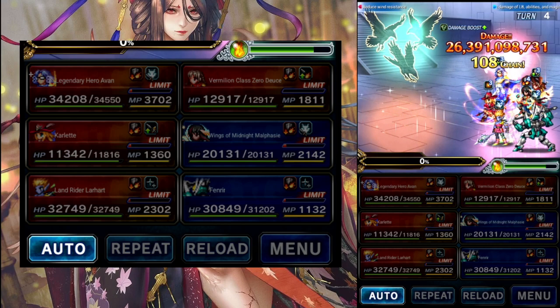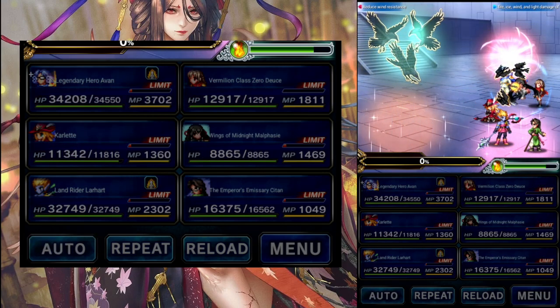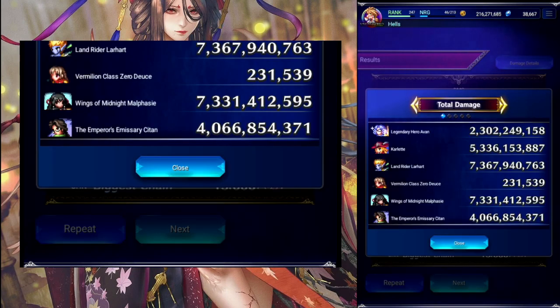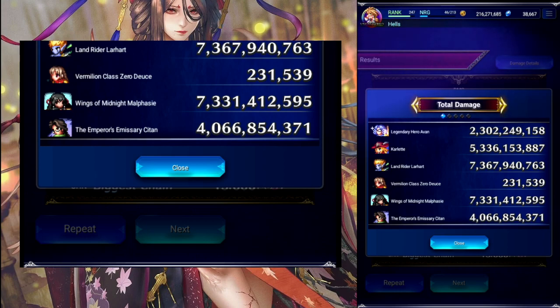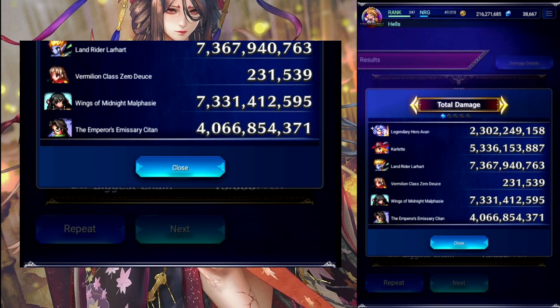And 26-3. So we got our damage. Lahart and Malfazie just about tied, Karlet beating C-Tan a little bit. Even Yvonne being over 2 is not too bad. But that's the Wind Team perfect clear! We're going to end this video here — hope everybody enjoyed.